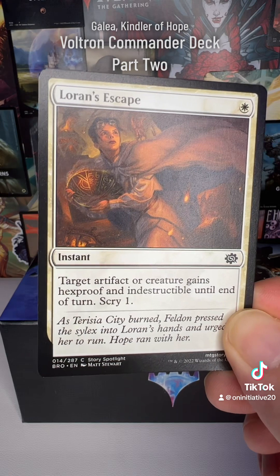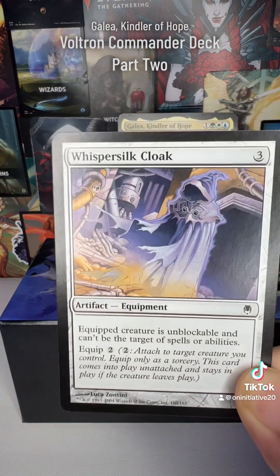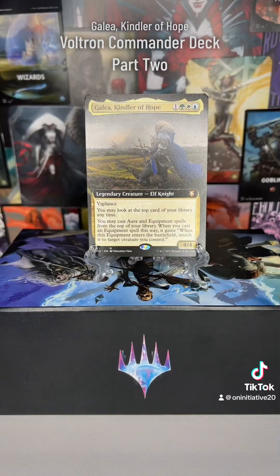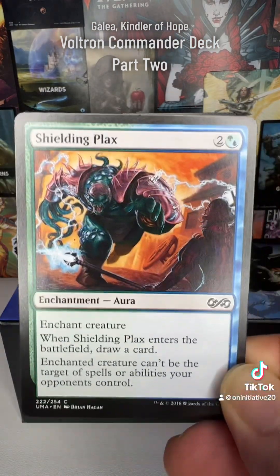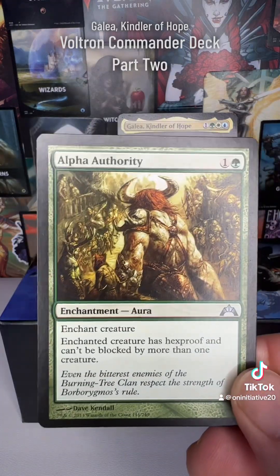We also have equipment pieces that grant indestructible. Obviously some cards can work around indestructible, but opponents have to get to those before you can hit them. Whispersilk Cloak is super good for a Voltron deck — it makes Galea unblockable and can't be the target of spells or abilities. We also have hexproof options and cards that restrict blocking to one creature at a time.